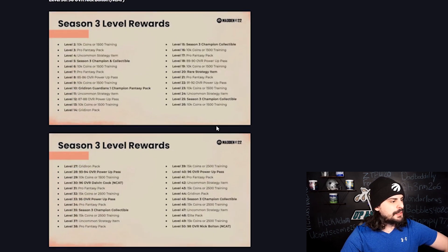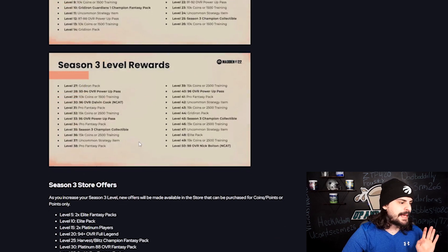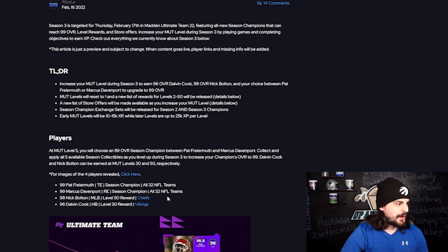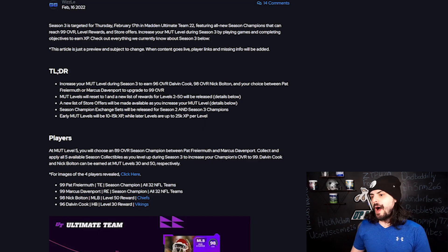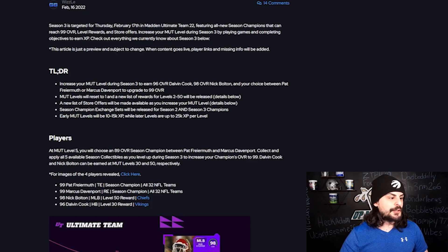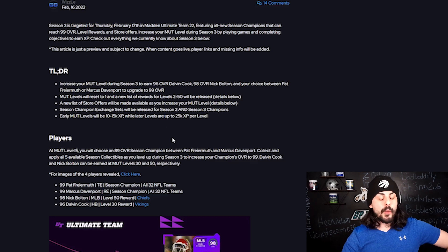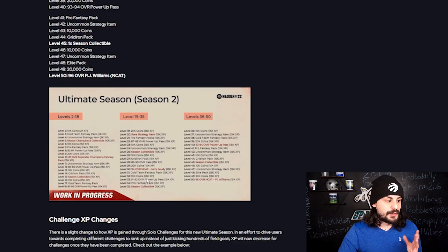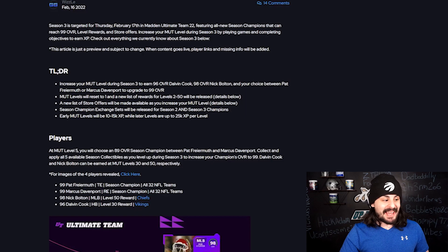Here are the images of the season rewards — obviously these can be changed, it's a work in progress. The main thing we need to talk about is how long it takes to level up. In the past it wasn't a whole lot, but this time around the early MUT levels will be 10,000 to 15,000 XP per level, and then the later levels are going to be up to 25,000 XP. That is quite a bit. In Season 2, you only needed 15,000 for a majority of almost all the levels. But now it's going up to 25,000 per level, which means it's going to take a long time to level up — but you will have some good rewards along the way.